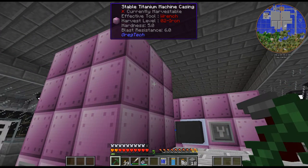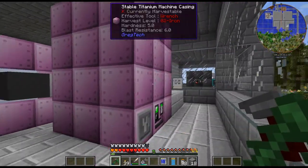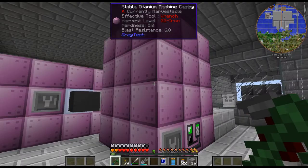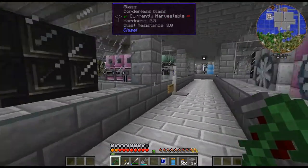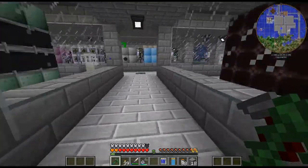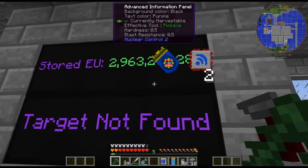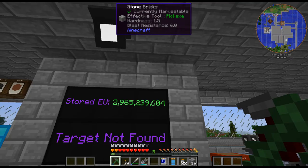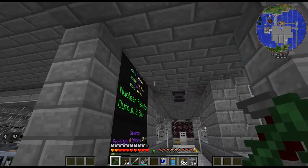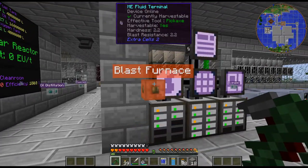Hello, my name is Garx82 and welcome back to my GT New Horizons series. Last episode — or last two episodes I should say — we set up the large heat exchanger and a couple turbines, and we are storing up a whole bunch of power now. You can see almost three billion, and it's going up pretty fast, even more so with the solar panel we have up there.